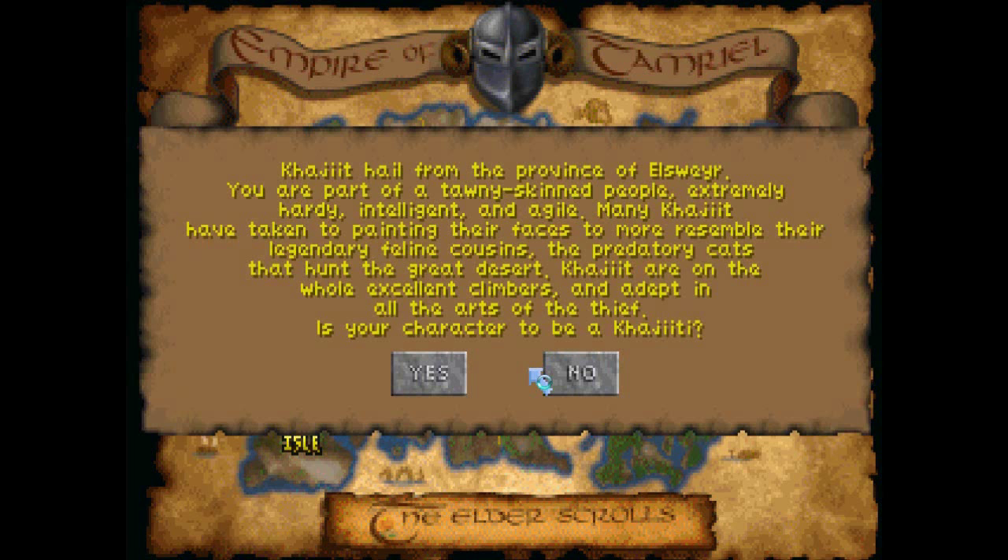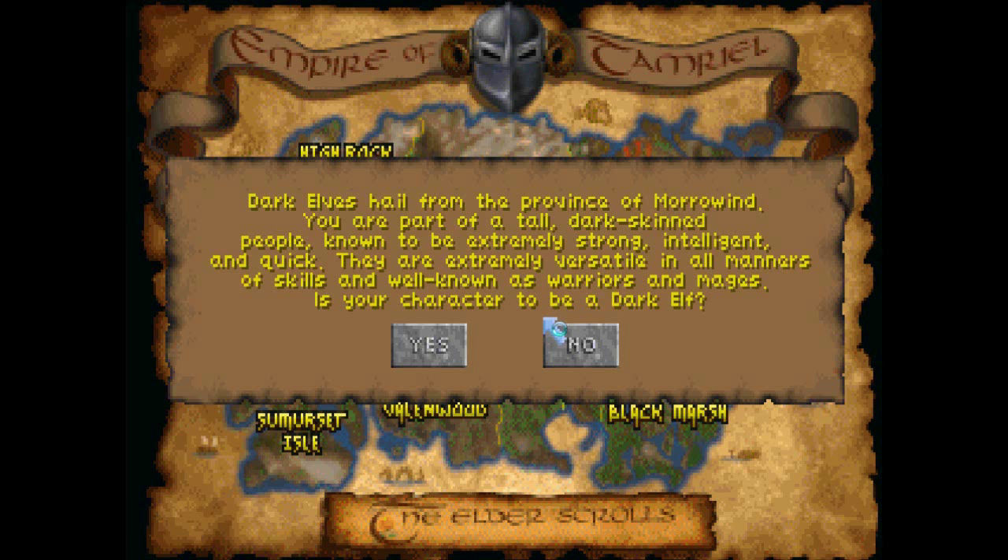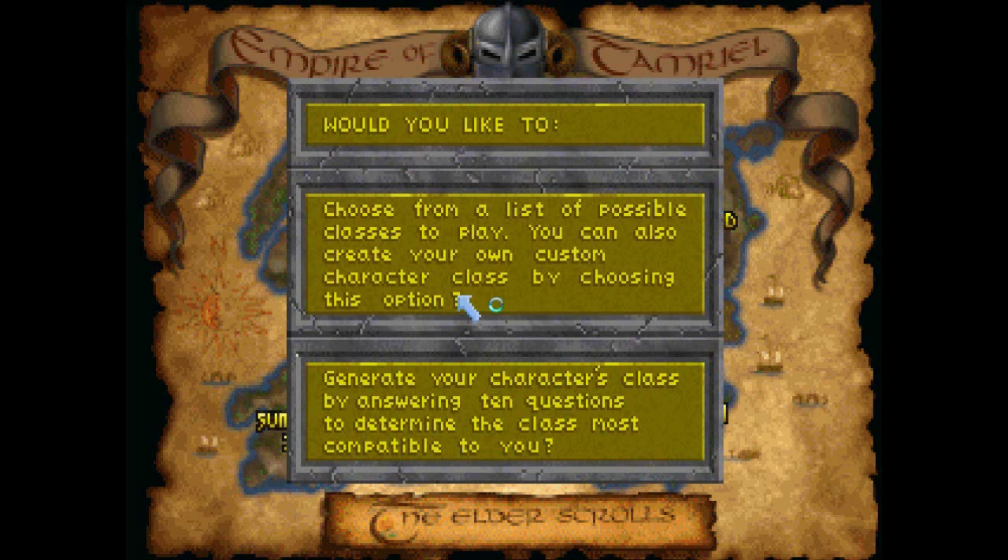The first decision you have to make is to select your race, which amounts to where do you come from. You can see dark elves — there's lots to choose from here, and you can read more about these in the manual. Basically, this is going to give you certain bonuses and penalties, like you might expect. The next step is to either pick a class from a list, make your own class, or answer a bunch of questions à la Ultima 4 to get at that. Kind of an interesting setup.